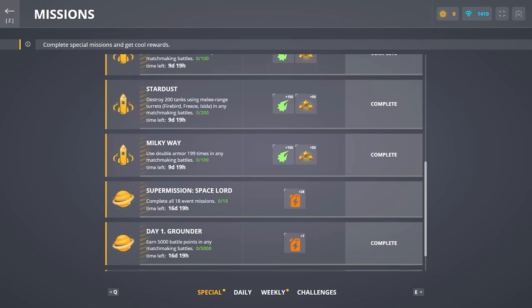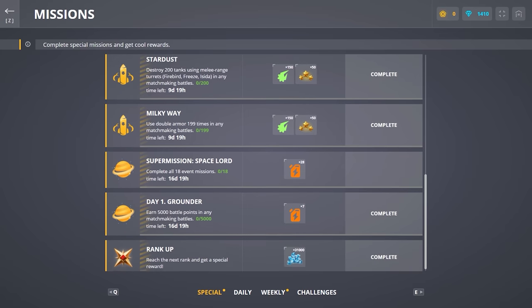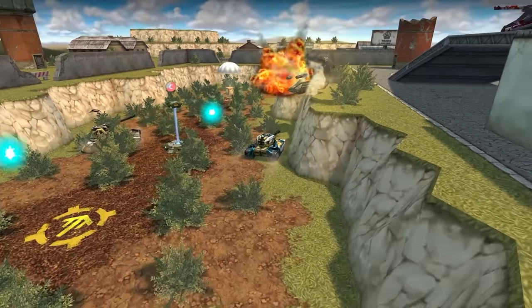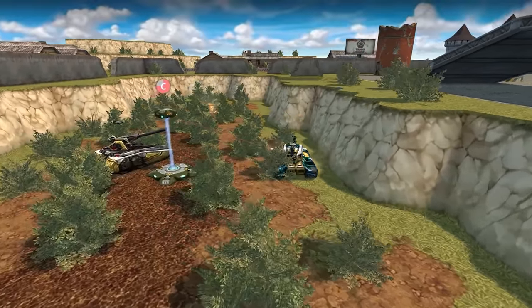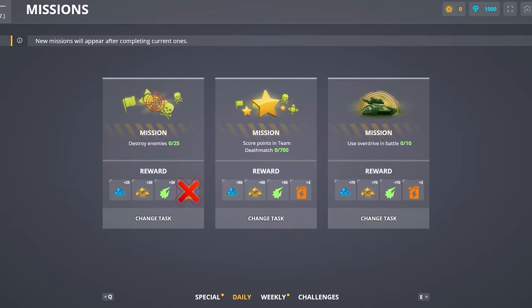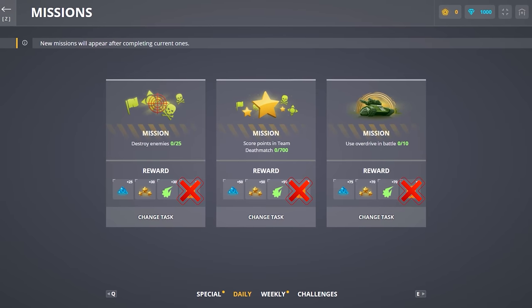A special mission appears once a day, and if you do not complete it, the next one will be unavailable to you. For example, if you missed the first two days, you will only see the mission of the first day. Completing the special mission will open the mission of the second day. But unfortunately, the daily missions for those two days will disappear, and so will the energy.